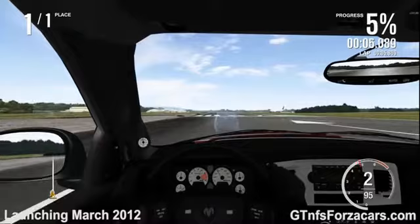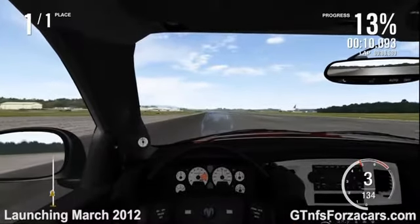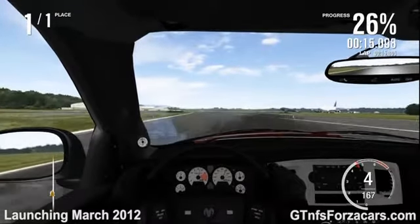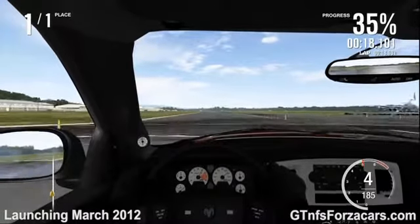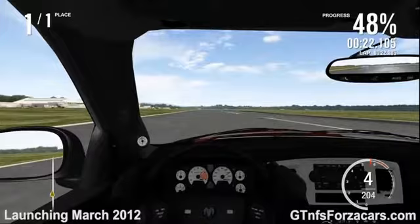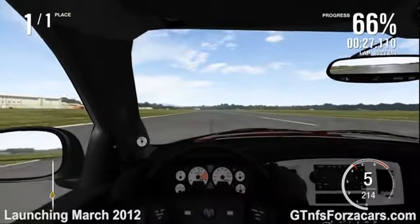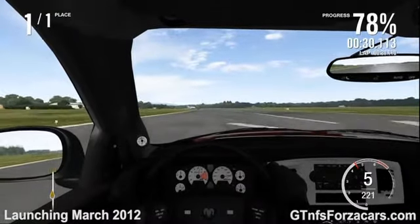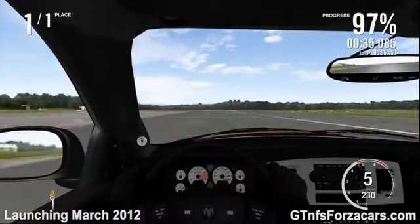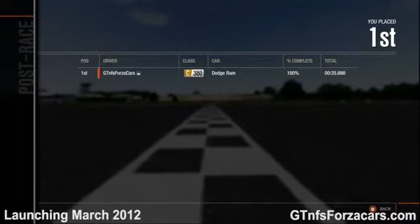Today we are doing a one-mile drag on the Top Gear test track with the 2006 Dodge Ram SRT 10. The 2009 Audi Q7 V12 TDI completed the drag in 35.869 seconds, so now let's see how the 2006 Dodge Ram SRT 10 performs. The gtnfsforzacars.com official lap time for the 2006 Dodge Ram SRT 10 for the one-mile drag is 35.686 seconds.